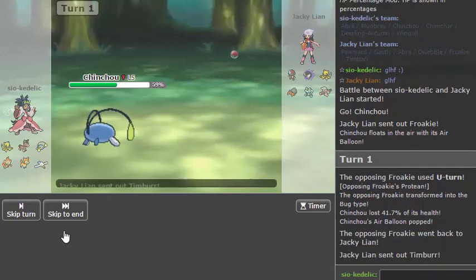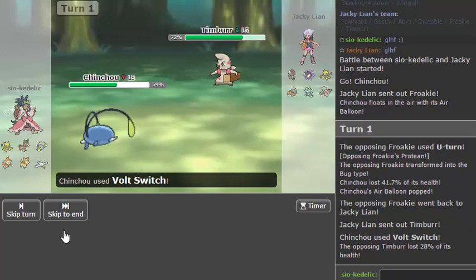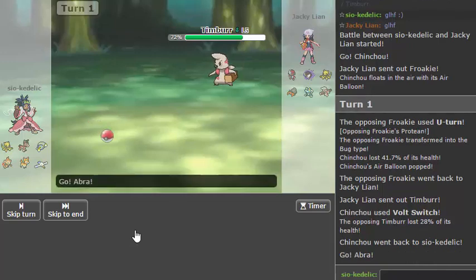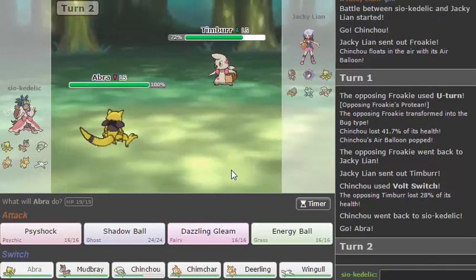He Volt Switches straight into Timburr, which means I have free reign to go into Abra pretty much. So I'm going to predict — it's really hard to predict an opponent I've never played before, but if I were my opponent I would try to double really hard into Pawniard right now, because Shadow Ball pretty much destroys the rest of this team.